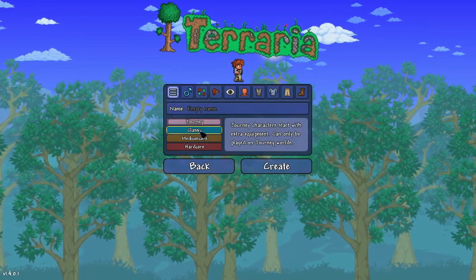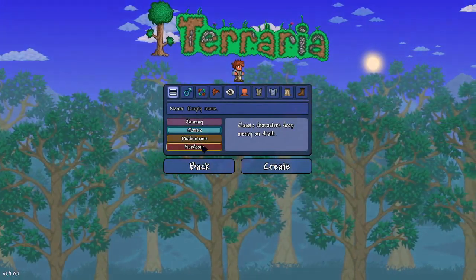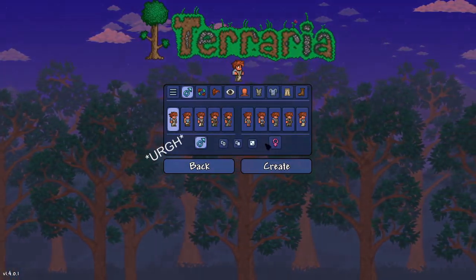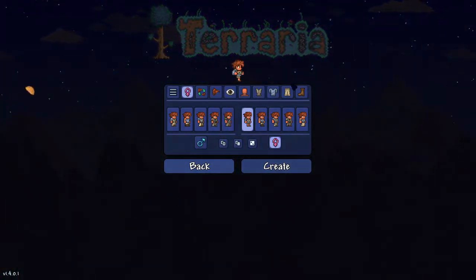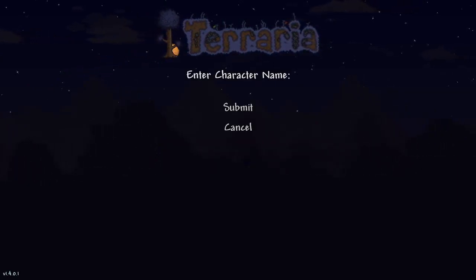You can change the mode of the game: Journey being creative, Classic being the regular mode, and Mediumcore and Hardcore being very unforgiving modes. You can change whether they're male or female, but that won't change any of the gameplay aspects, just what they look like. You can change the style of all the other things too.